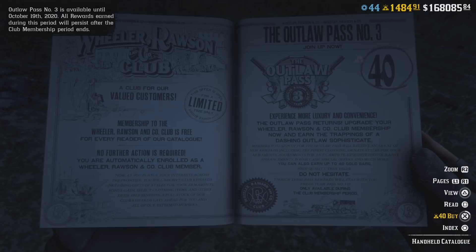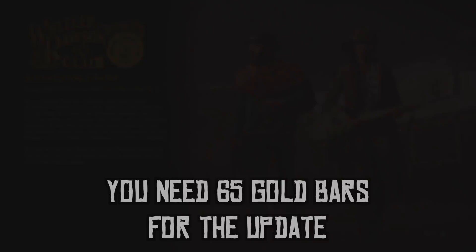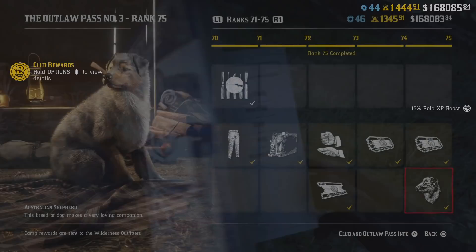Today, after nearly 8 months of waiting, we got the new role and Outlaw Pass number 3 on Red Dead Online. The Outlaw Pass costs about 40 gold bars and the new Naturalist role will require 25 gold bars to purchase. If you don't have enough for both yet, buy the Outlaw Pass first, level it up, get your gold bars back, and then buy the role a few days later.